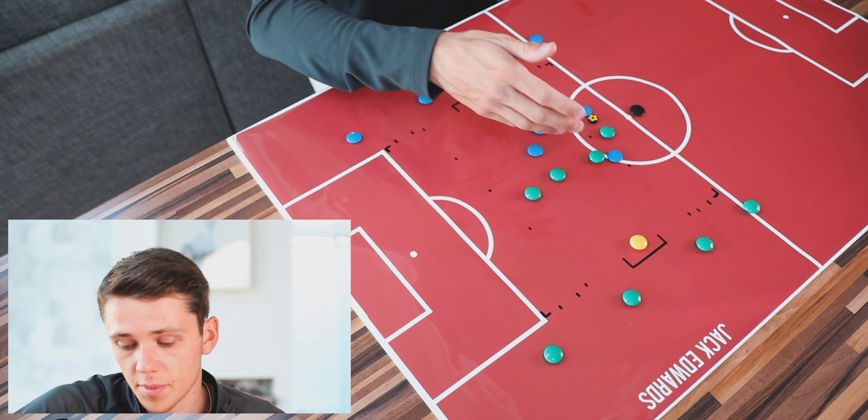Moving into the first part here, the setup we have: we're going to have 30 yards of depth and 40 yards of width. The two wide areas are going to be 10 yards each, the middle area is going to be 20 yards, and then 30 yards across.